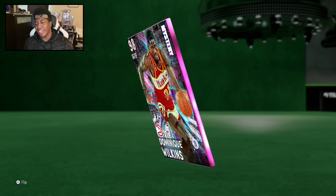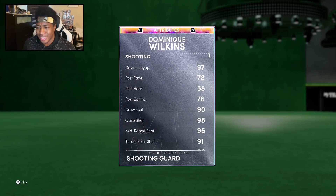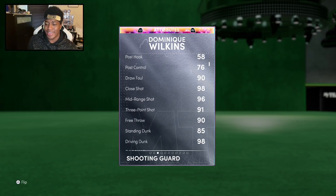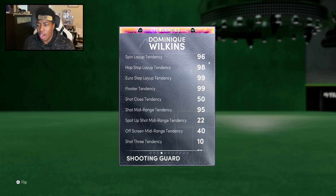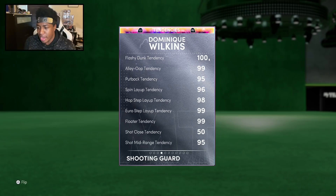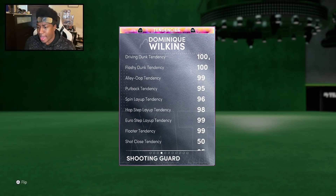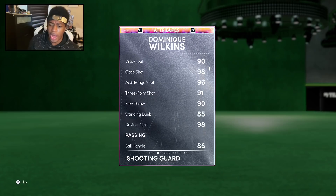Six foot seven, 200 pounds — 99 offense, 99 defense. Stats looking good: 97 driving layup, 90 draw foul, 96 mid-range, 91 three-ball, 90 free throw, 98 driving dunk. Honestly surprised that's not a 99, but look at those dunking tendencies — putback, alley-oop, spin layup, and a 100 driving dunk. I've never seen so many 90s; that's actually kind of wild.